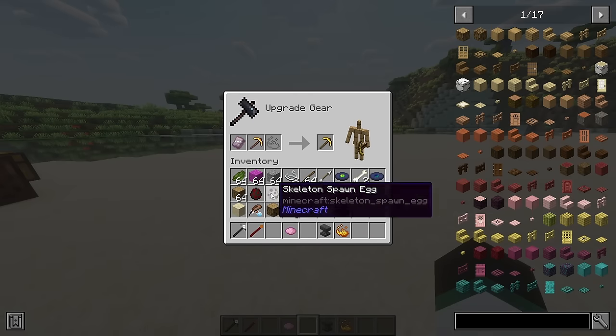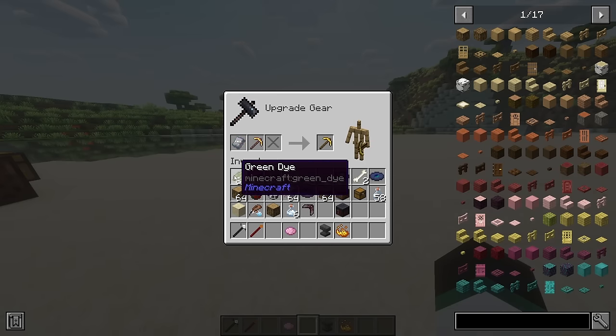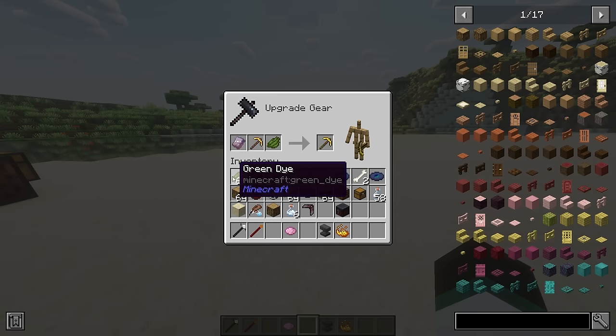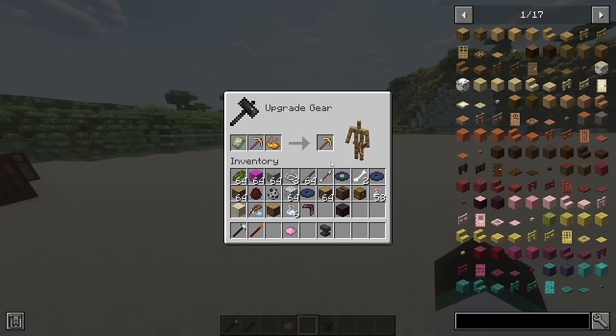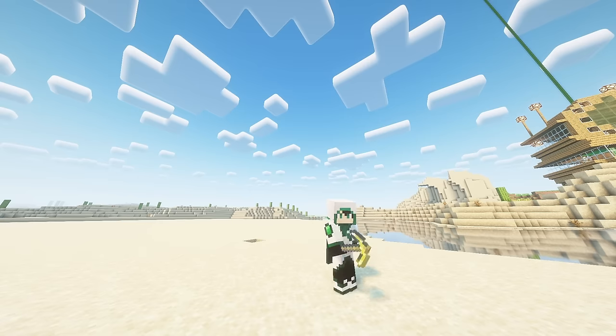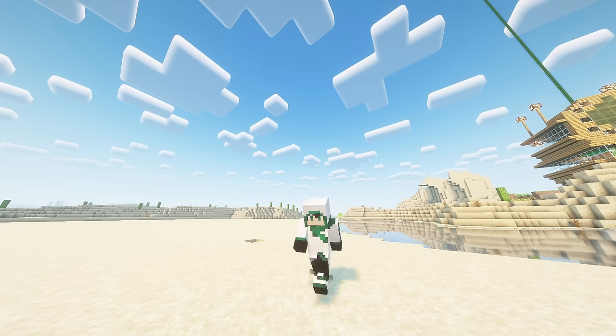Runic etching smithing templates are a rare loot item from dungeons, temples and nether fortresses. They can be duplicated with corundum and cobblestone. These smithing templates can be used on any enchanted item and combined with a dye to change the color of any enchantment glint on said item. They can also be applied with no dye to remove the glint, or applied with blaze powder to gain a rainbow effect.